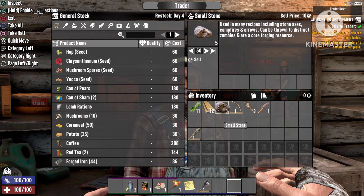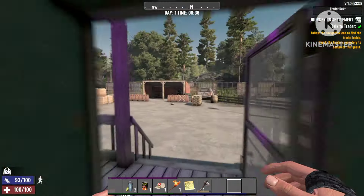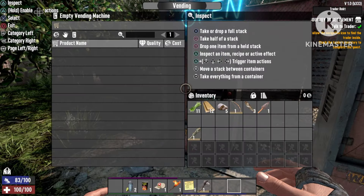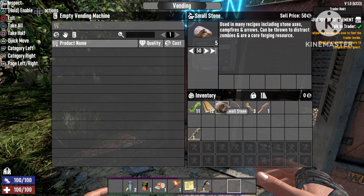The place we'll be doing the glitch is actually not the trader — we're gonna go right outside to the vending machines. Look at the difference: for stone you get fifty dollars instead of ten. That's a huge difference, but this is still not the glitch itself.